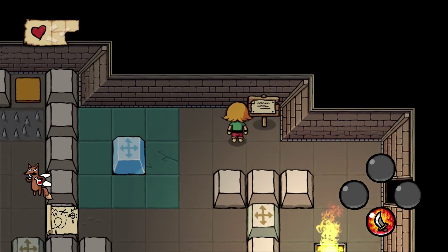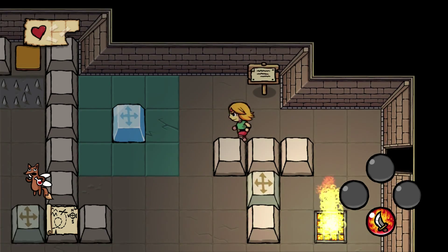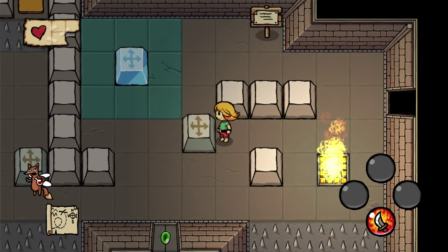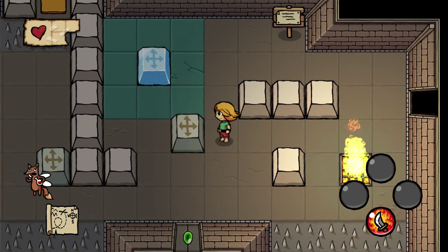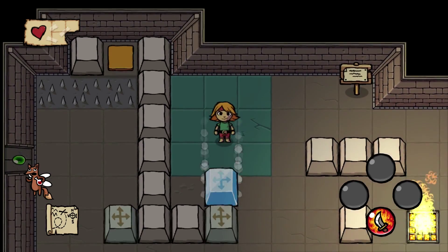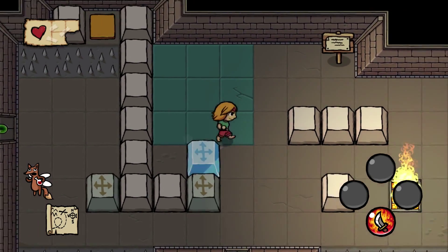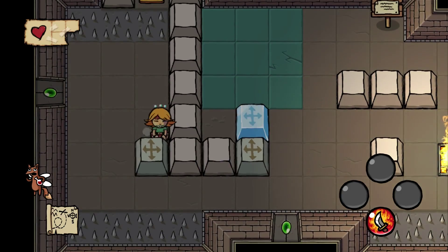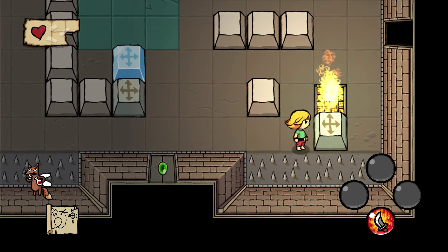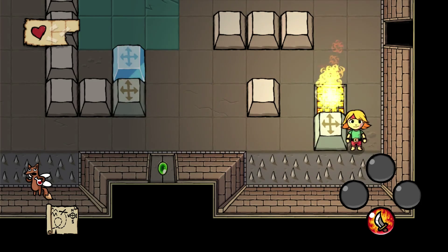The board says we need to use the ice block on the fire. How do we do that? I guess we could do it like this and shove that ice block down. Then how are we gonna do it? I think I see — shove this over here. No, we can't because there's spikes there.